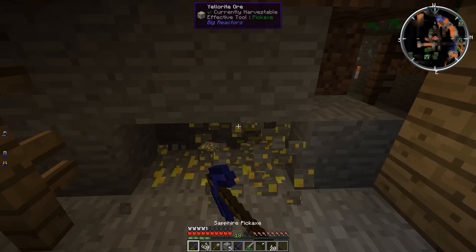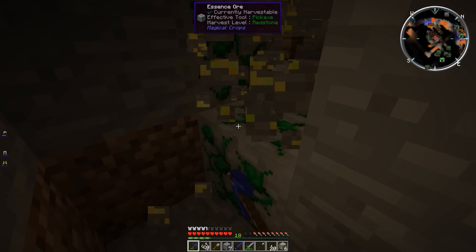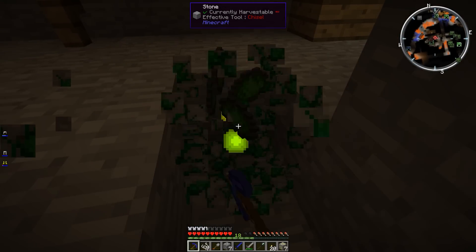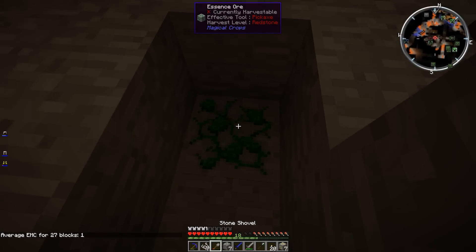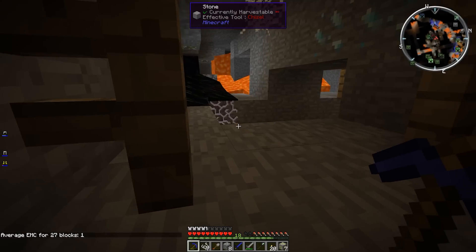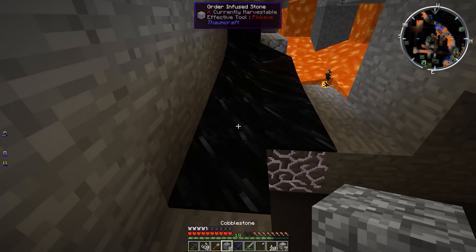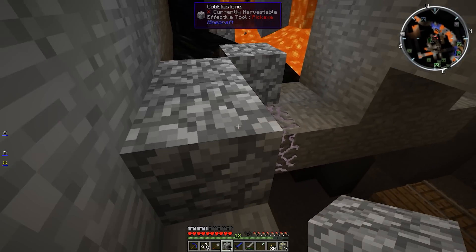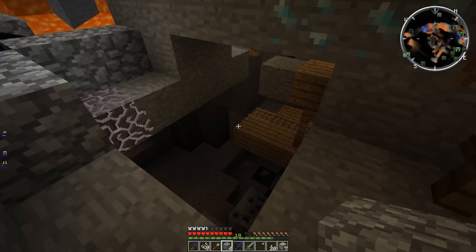However, there are more ores than ever before, and some of the ores actually have this dense property. So on average, you'll end up with much the same stuff. It looks like there was some essence ore. We also got oil here and order-infused stone — that can't help but be useful. Let's get this oil out of the way. Oil and fire do not mix!